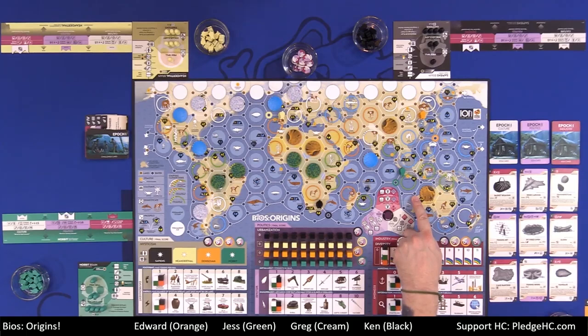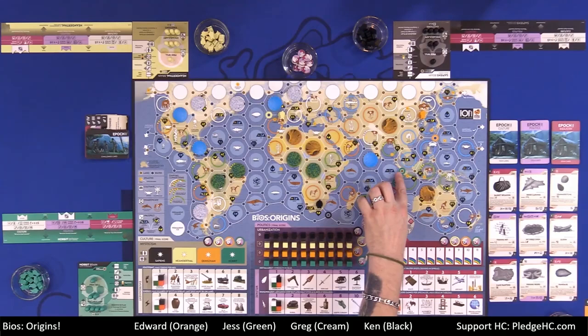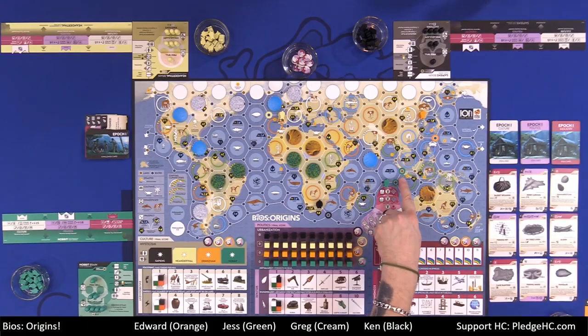Four of these hexes have thick colored outlines, which are the starting spots. For the green player, there is a blue with a green outline and a brown with a green outline. We're playing the land version, so that's where that one starts.